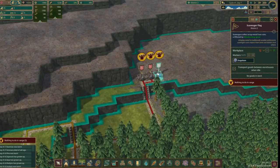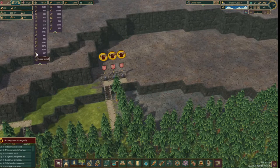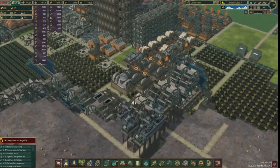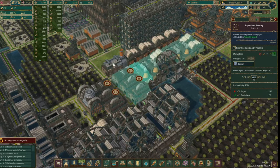Our scavengers have completely mined all the ruins in this area, giving us hundreds of scraps and the ability to manufacture metal blocks as well. Our industrial complex is up and running, and at this point we can manufacture every construction material in the game.